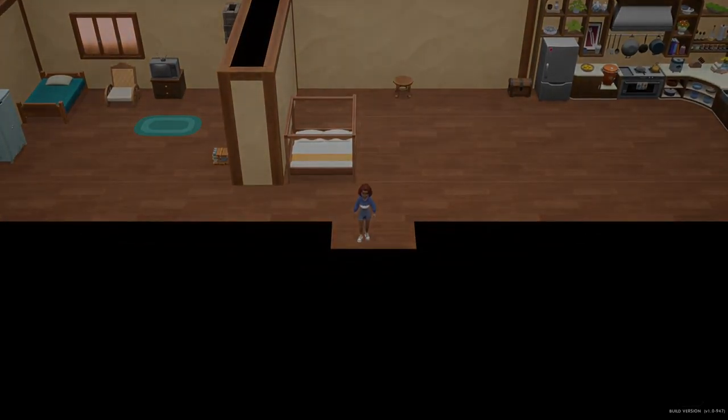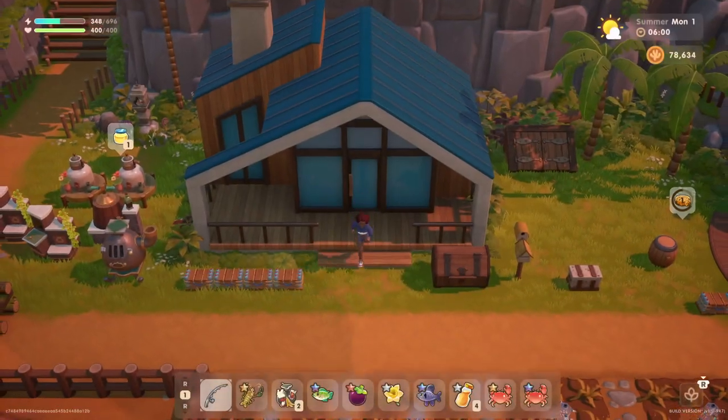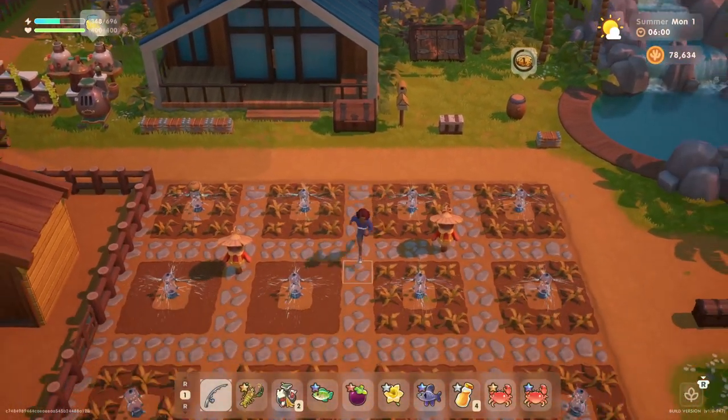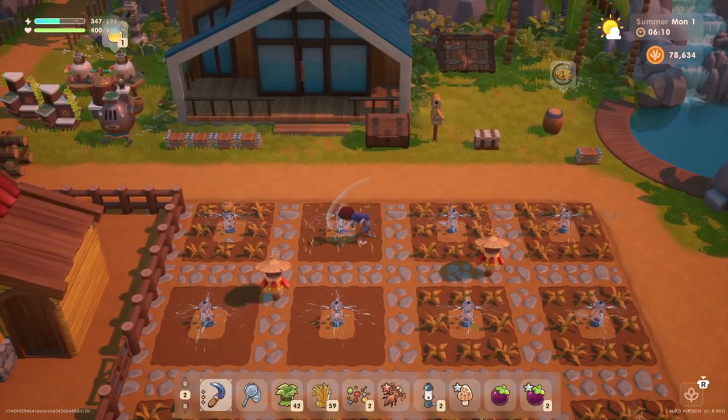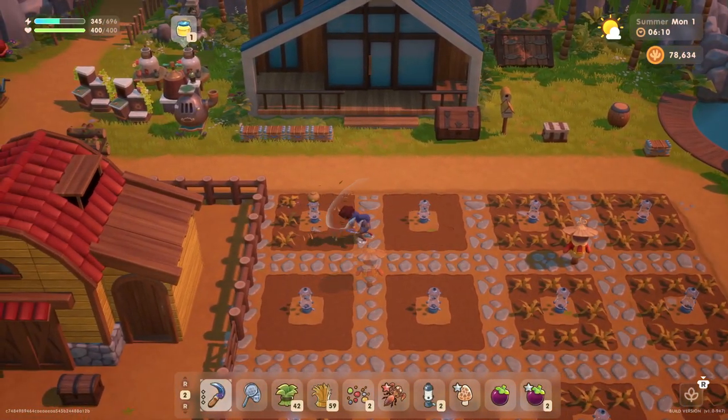Hello everyone and welcome back to Coral Island. My name is Melanie B. It is now Monday, the first day of summer in year number two. And look at this, our crops are gone. But we are happy to see that because that means we can plant new crops.